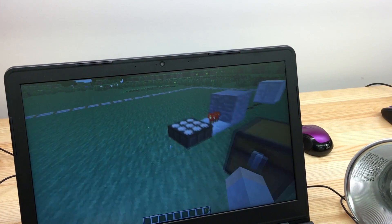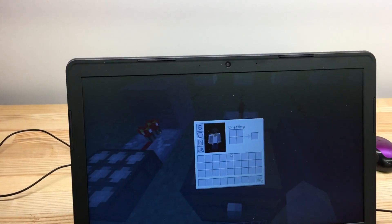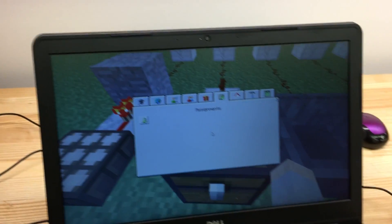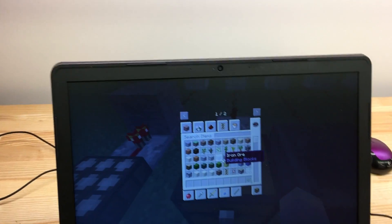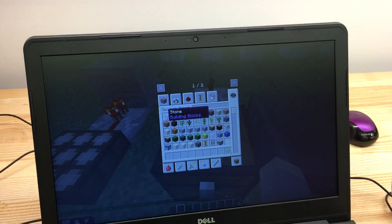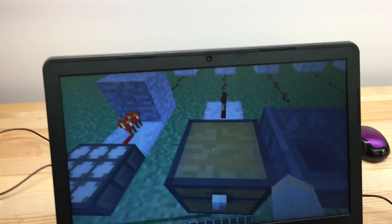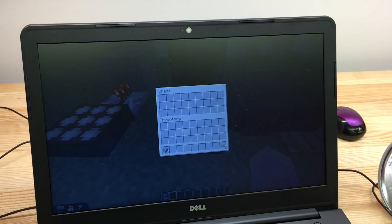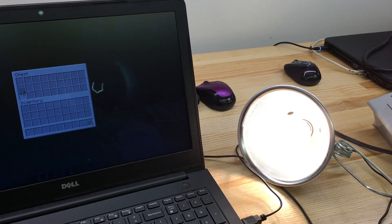You can even use a chest. I actually put something in my inventory here. Put something in this chest, and it turns the light on.